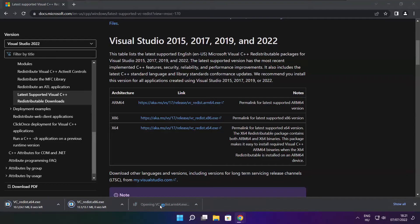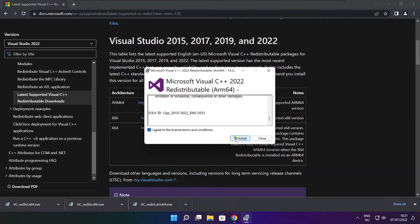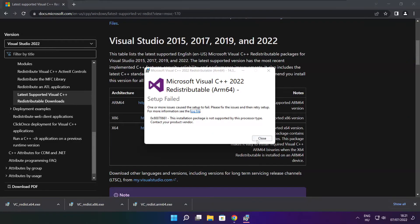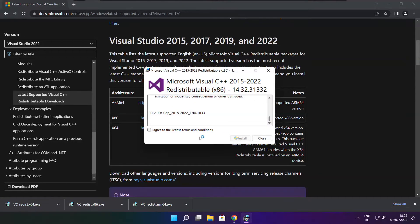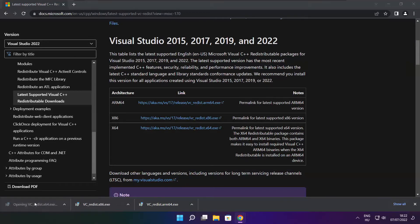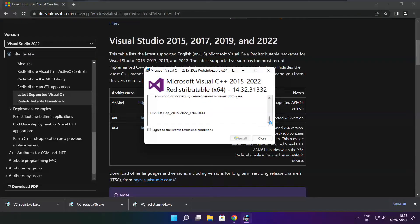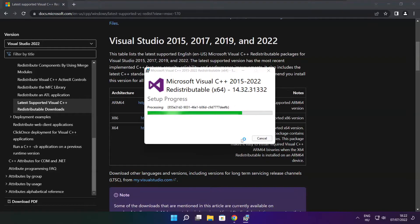Install the downloaded files. Click I accept the agreement and click install. Click I agree to the license terms and conditions and click install. If it fails to install, no problem — repeat for the other. Click close. Repeat for the other. Click close.